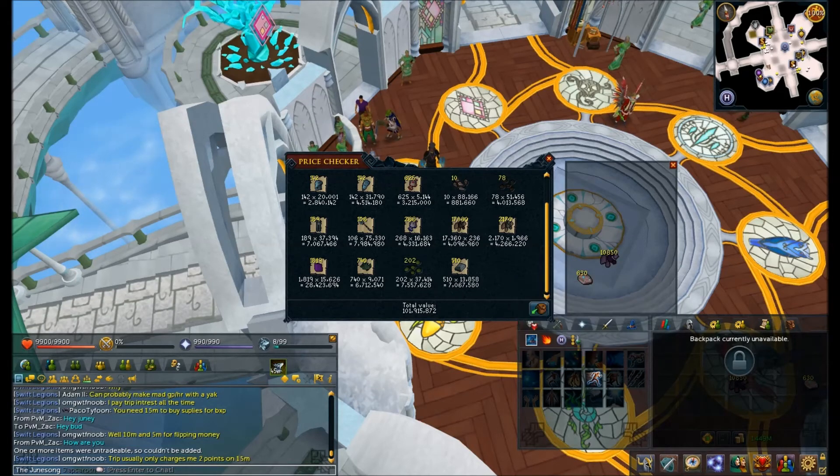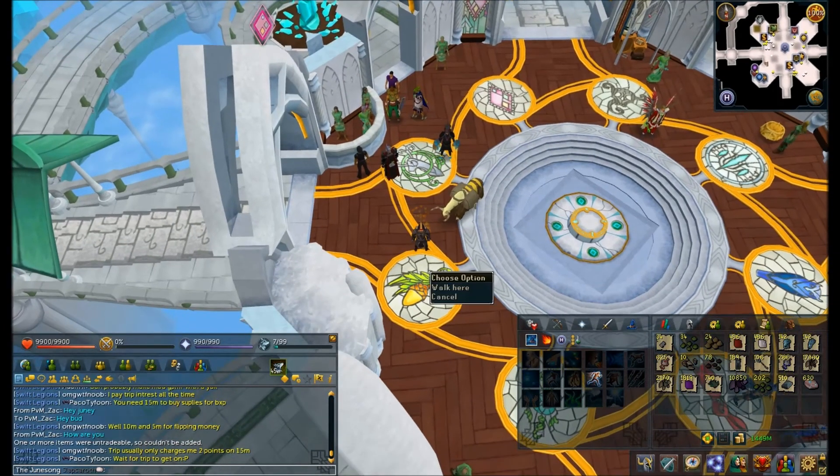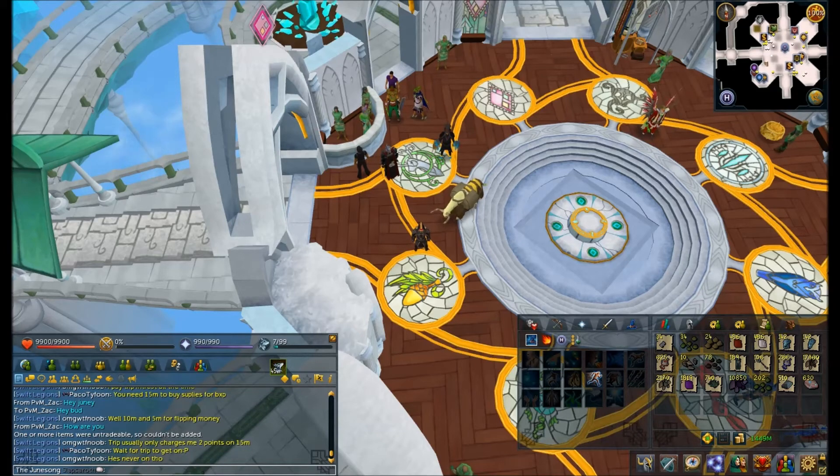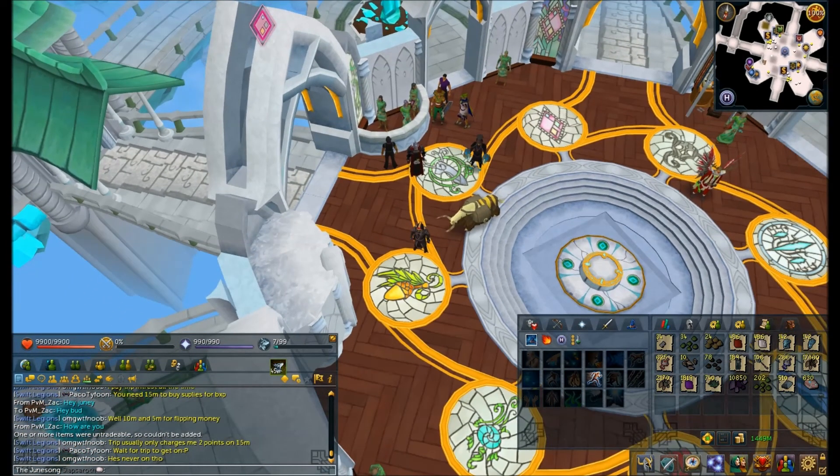I can easily foresee the crystal maw reward being something valuable and shooting the price of the keys up. In addition, for the blossoms, we don't know the effect of the potion they're going to be used for yet, but I can easily foresee those being useful as well. So I'm quite excited that I stocked up on these items, and I will be sure to make a video detailing each of these things when the second batch comes out.